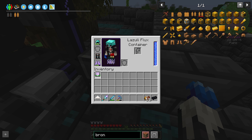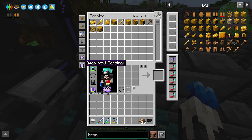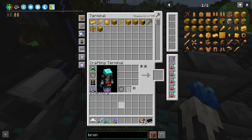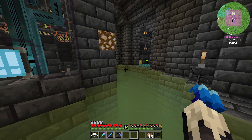This universal terminal holds 12 million RF which is bonkers. I can put this here, press three - it has all the terminals: we got our crafting terminal, a pattern encoding terminal, and the pattern interface terminal so we can see what's where. It's great.